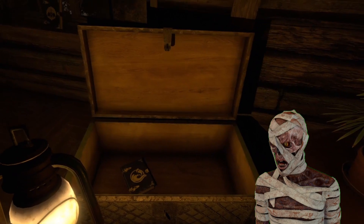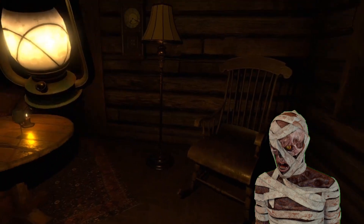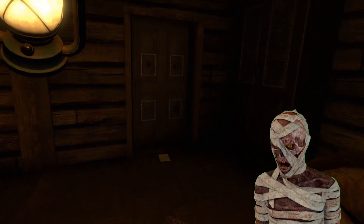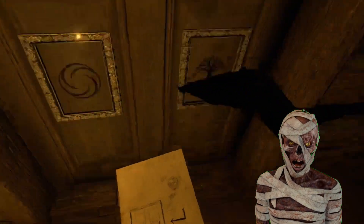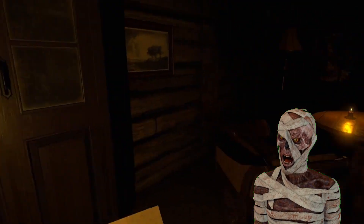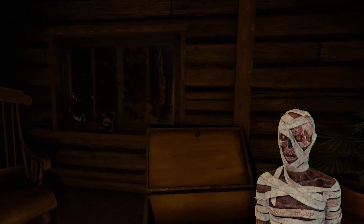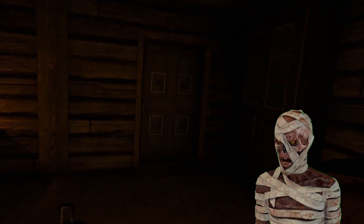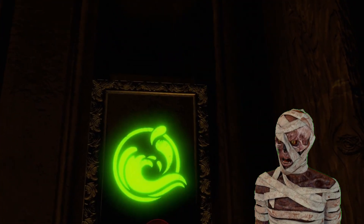Let's grab our lantern and see what this room has for us. Something squeaking in here — a rocking chair, what is moving? Oh look, there's a guy outside. Here's the statue, so here's the key. We've got a book, and there's another book on the seal.